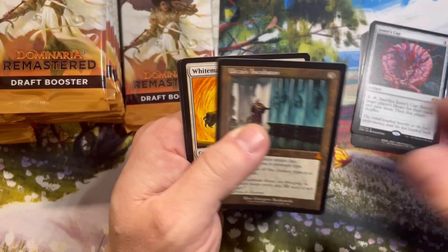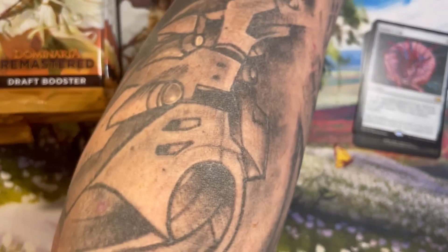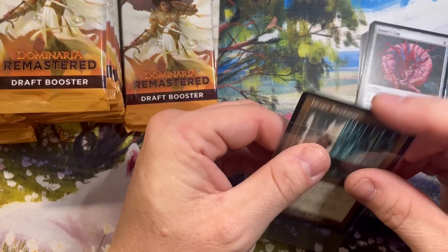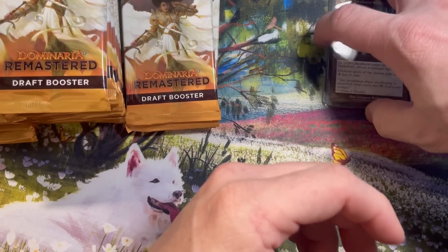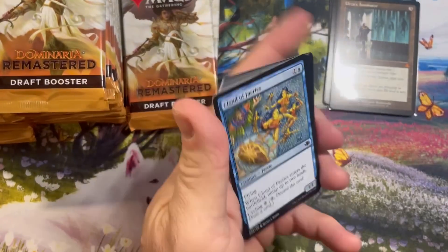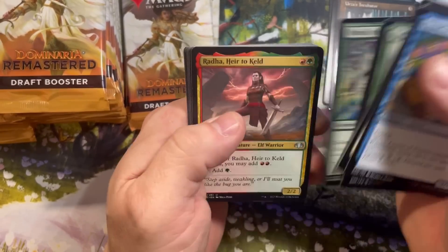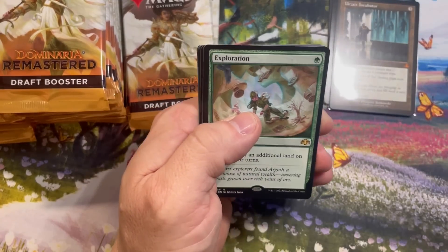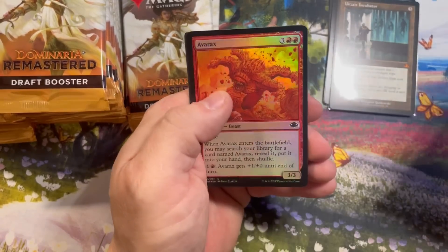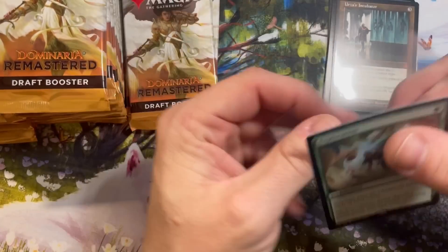Urza's Incubator Retro Frame — very nice. I think that's probably the second or third best hit in the set, or it was. Things do change. So the Entomb and the Incubator. Almost done with the first stack; it's not doing too bad. Exploration — solid rare there. Sleeve up the Exploration; that's about a ten dollar card.